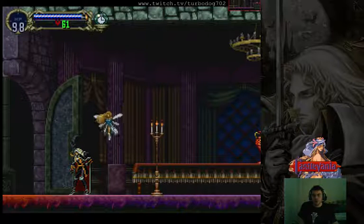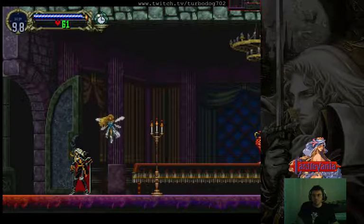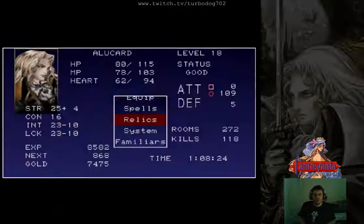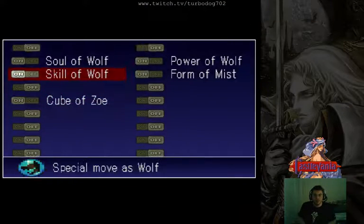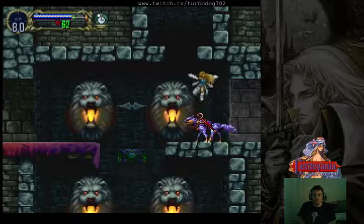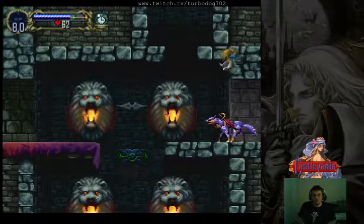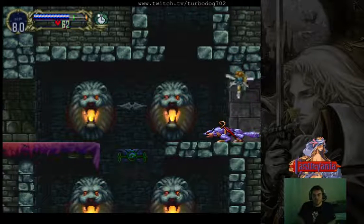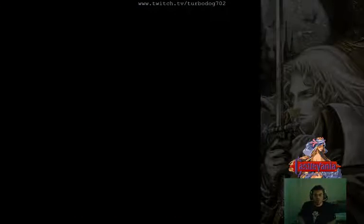So let's see if we can get it to work here. Here we are, we have all three of the wolf relics, as you can see: Skill of the Wolf, Power of the Wolf, and Soul of the Wolf. So what we're going to do is we're going to do the wolf charge, which is down to forward in a quarter circle fashion with attack. And we're going to try to do this jump.